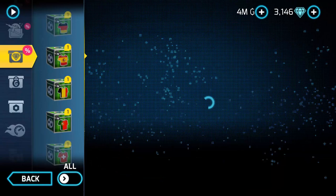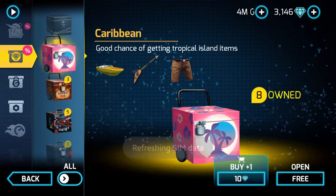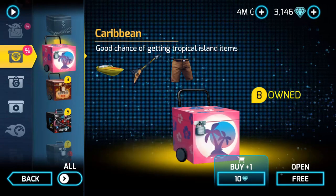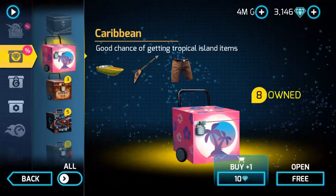So yesterday we did Hitman, and today we're going to do Caribbean. Interesting. So this box costs 10 diamonds. As you can see, I got 8. And I already got the items, so I don't think I'm going to open it. 3 boxes as usual.